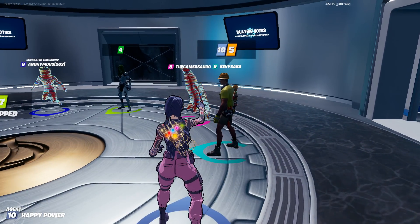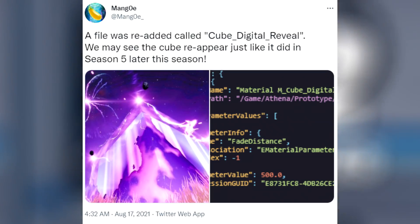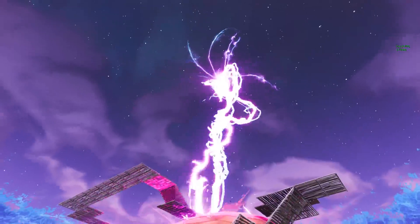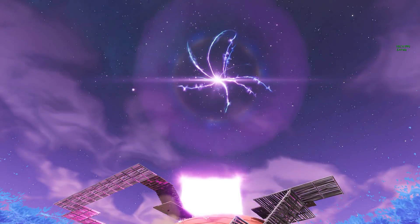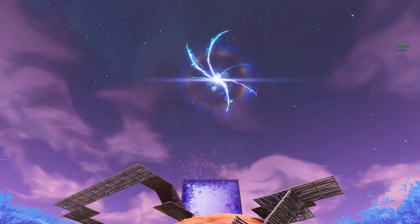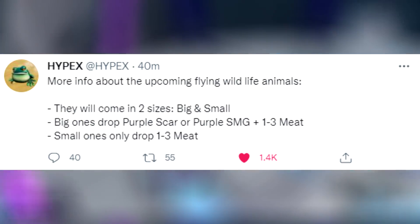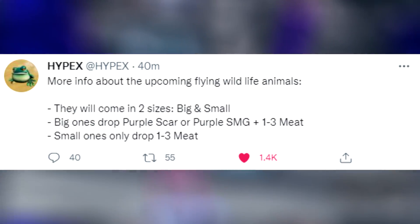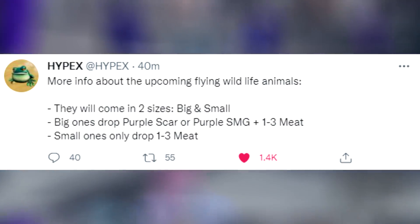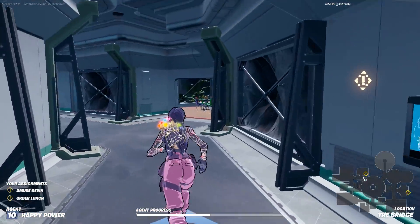A file was re-added called Cube Digital Reveal — we may see the cube reappear just like it did in Season 5 later this season. The cube is most definitely returning in the same fashion as before. Also, more info about upcoming flying wildlife animals: they will come in two sizes. Big ones drop a purple SCAR or purple SMG plus one to three meat; small ones only drop one to three meat.